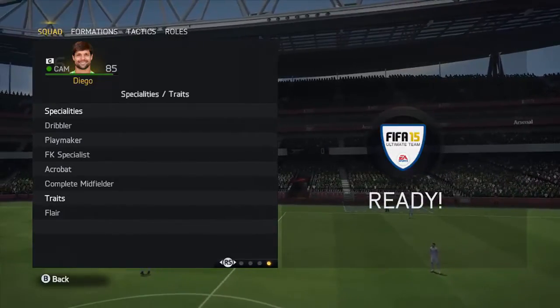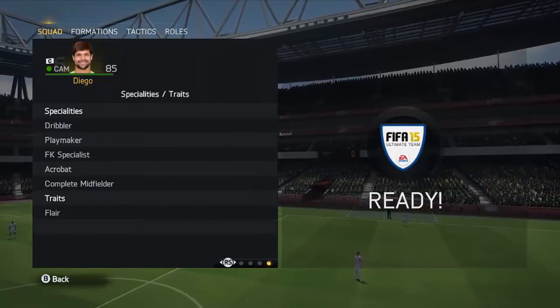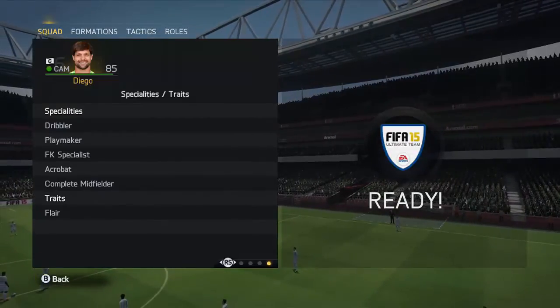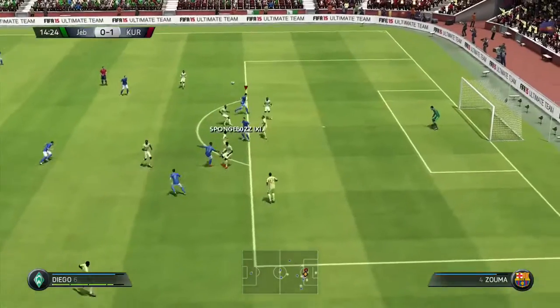If you want an insane card I would recommend trying to pick him up if you can buy him. His specialities are dribbler, playmaker, free kick specialist, acrobat, and complete midfielder. His trait is flair, which means he'll go for overhead kicks and everything.